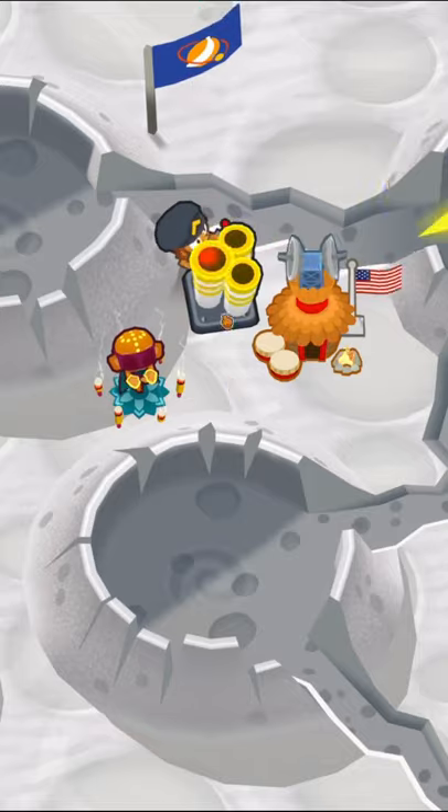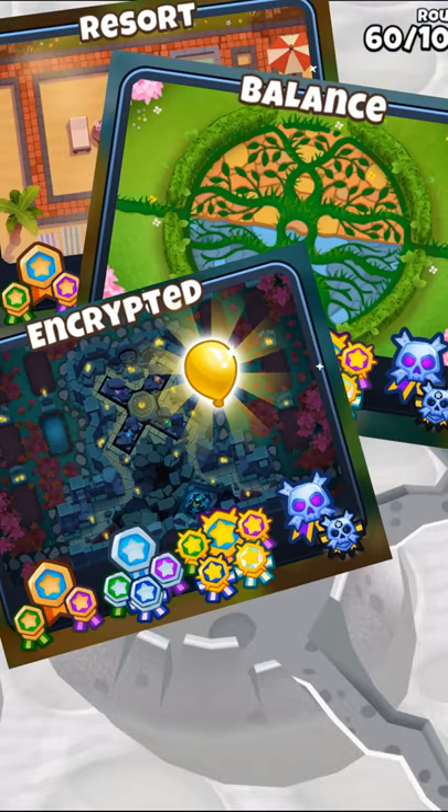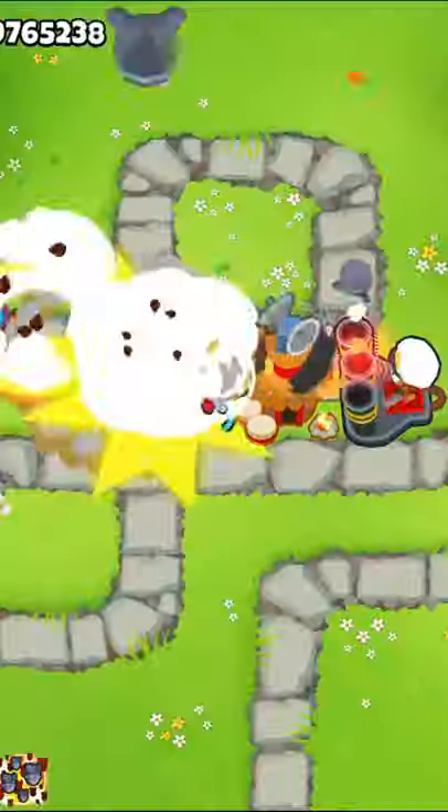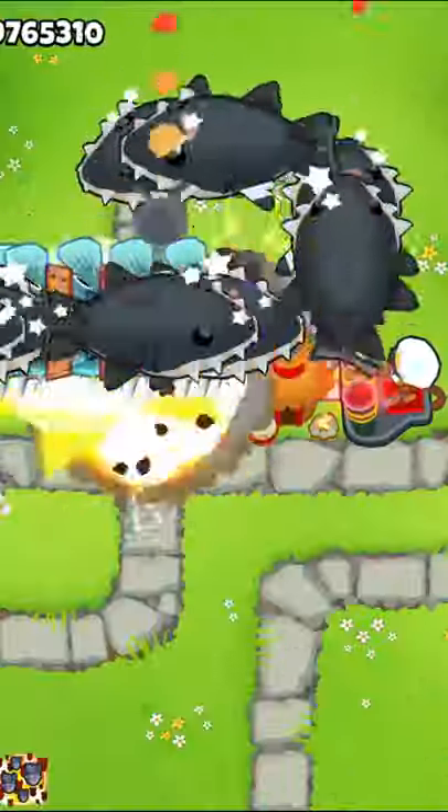Just off the top of my head, the Artillery Battery would be a menace on Resort, Balance, Encrypted, Moon Landing, Monkey Meadow, and Skates — not to mention the ton of other beginner maps that have small loops that you can take advantage of with a little micro-ing.